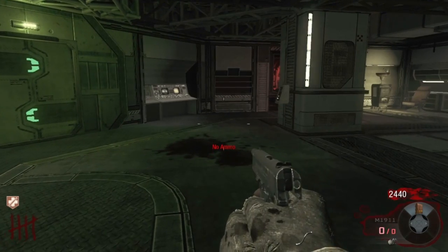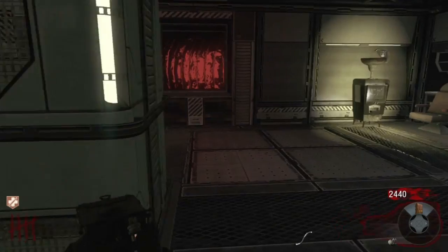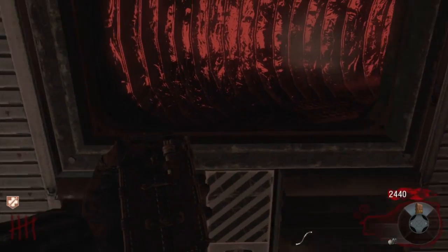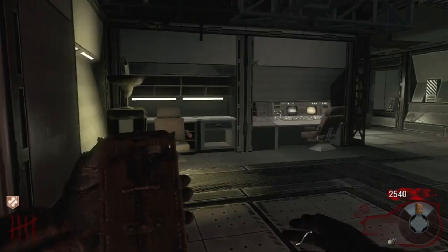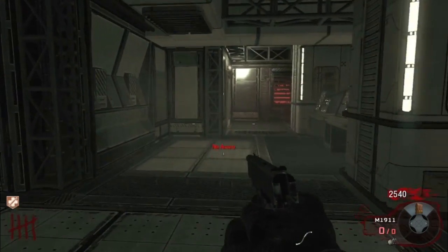Hack number three is probably overlooked quite often. If a zombie breaks through a window, you can actually hack that window and get 100 points in the process. So if you need 100 points, hack a window.